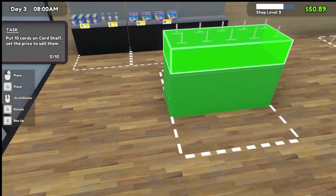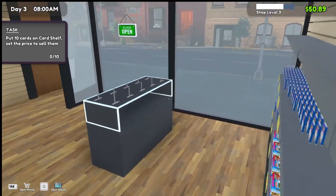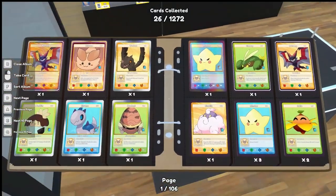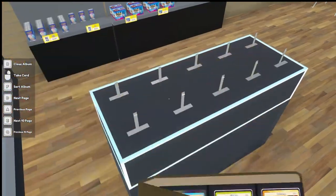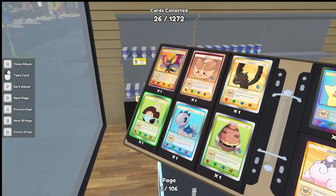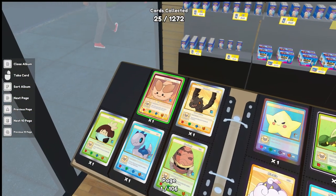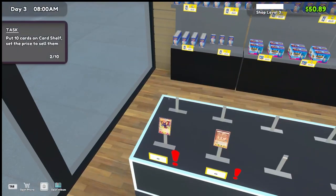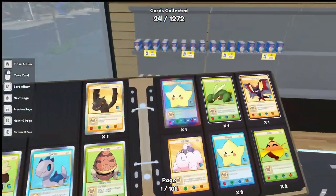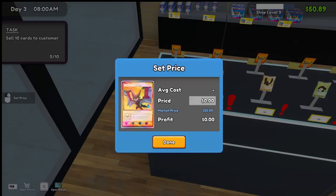We now have enough to buy the card shelf. I want to place it here and see what the pathfinding is like - will they go around it or get stuck walking into it? The cards we've opened - let's sort the album by price. Our most expensive card was a first edition common foil Bat Rang. We need to put ten cards on the shelf, but we can't see the price when we click 'put.' It goes from top to bottom by price.